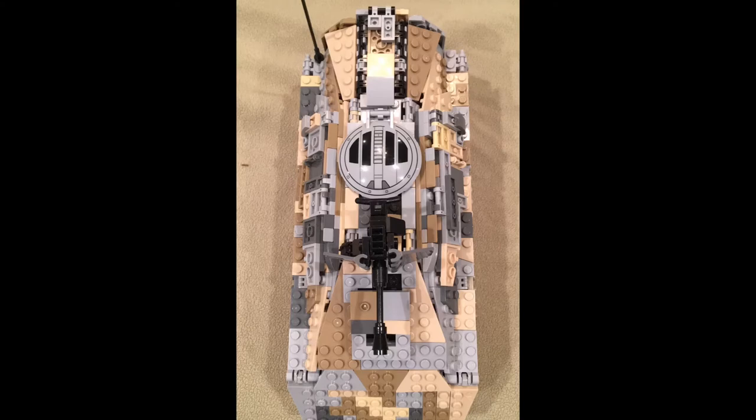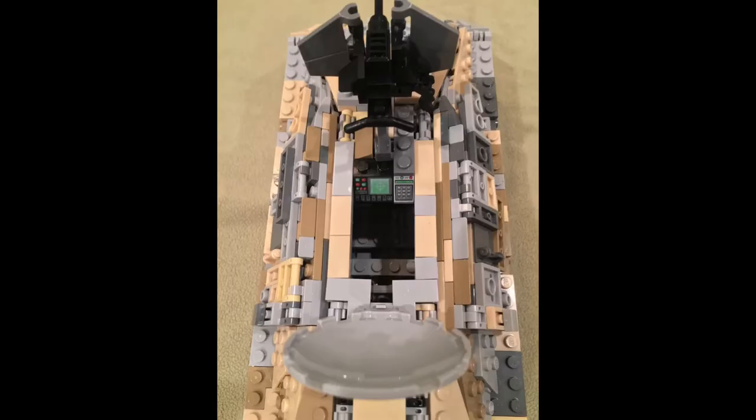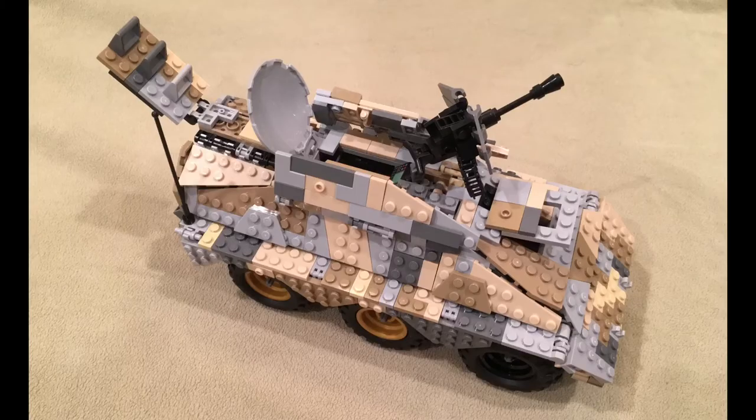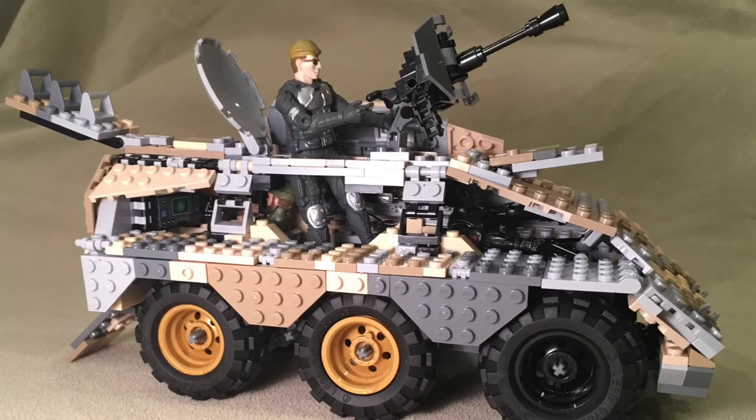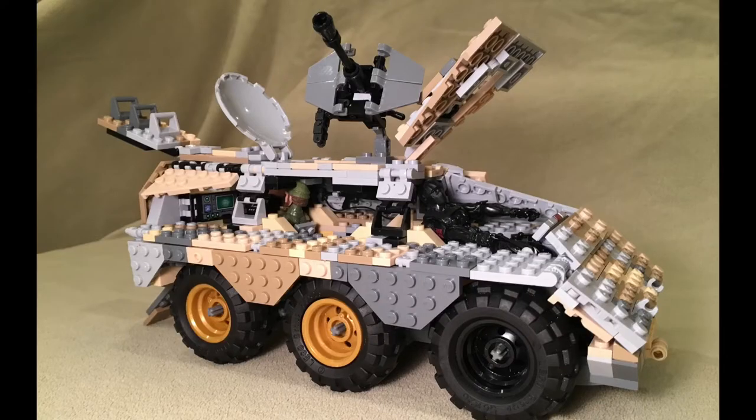There's another view from the top. Here's the commander/gunner section open with the shields down. Now here's the shields up and you can see where the commander will sit — that's looking from the back straight up through the front. Here's a cutaway view with all three crew members.